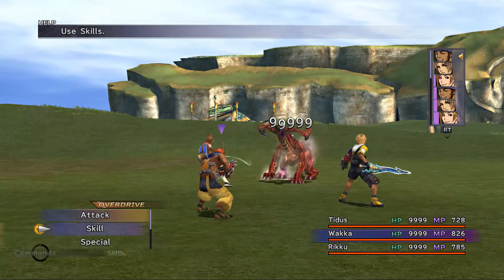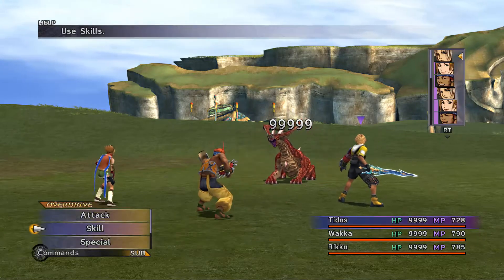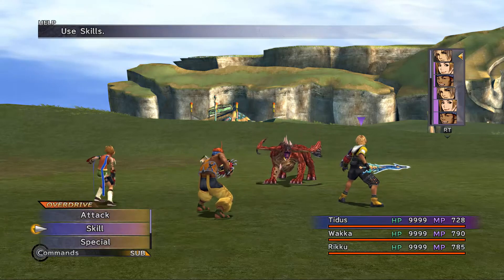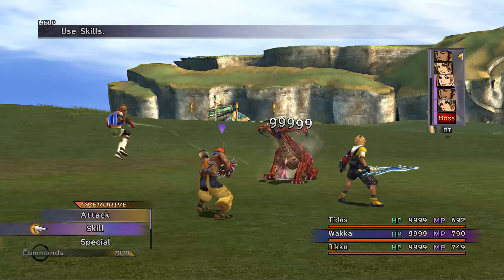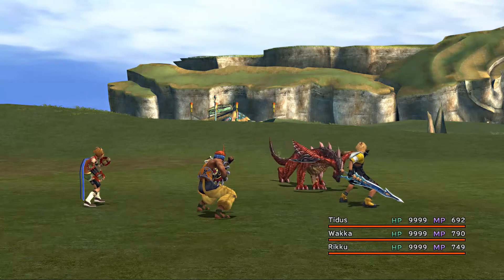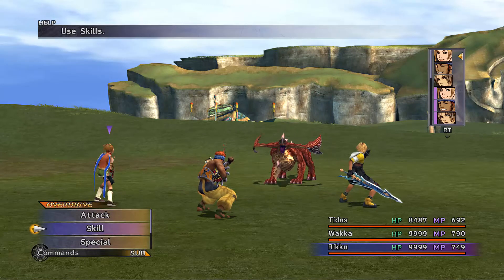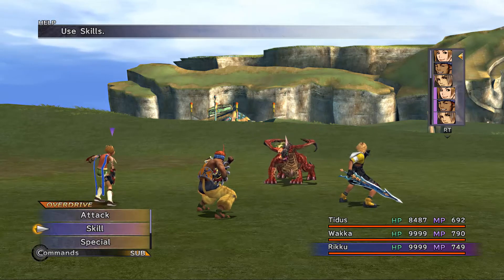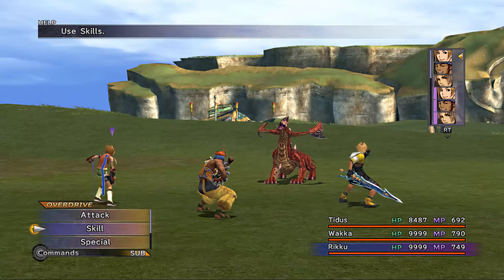If you're fighting him at a lower level, he has 95% resistance to breaks. He'll target the character with the lowest current HP with a lot of his attacks. He does do a triple attack — we'll guard so he can actually use that. He didn't this time, but he'll do that attack followed by an elemental salvo that hits all your party members. I think one of them can break the damage limit. He's immune to fire, ice, and lightning — the same elemental attacks he can use.